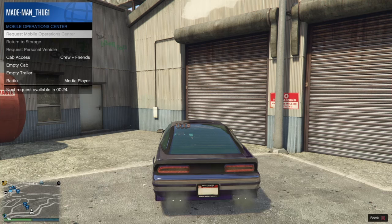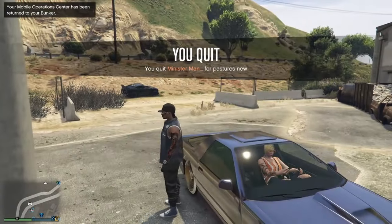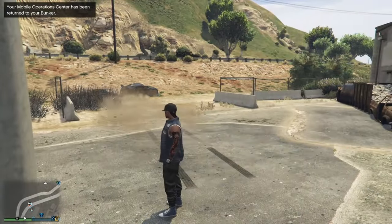Then we'll call out our mobile operations center. Since this is so fast, we had about a 25-second cooldown here, but after the cooldown is over, we'll call that MOC out. Then we can exit their car and they'll take their car over there and pick up our MOC.